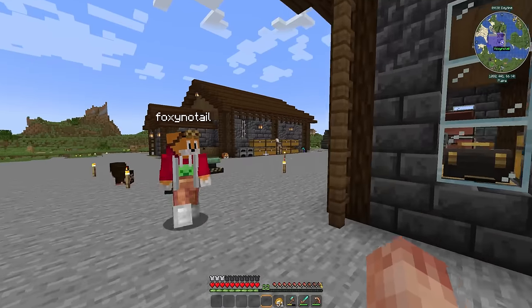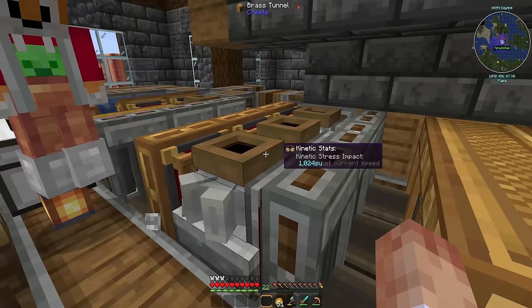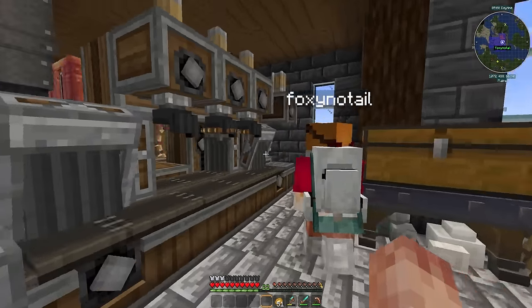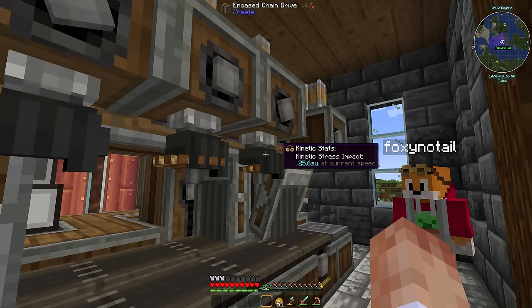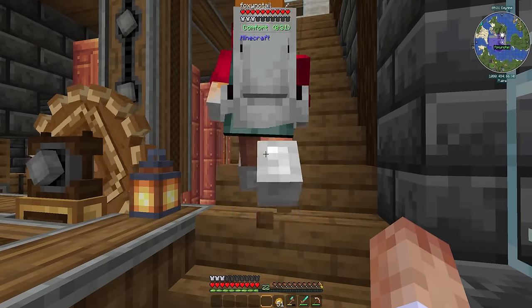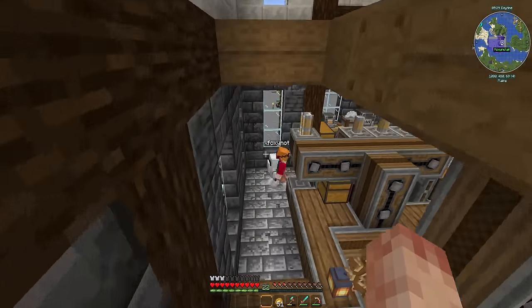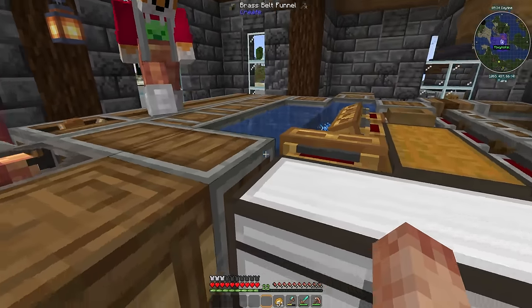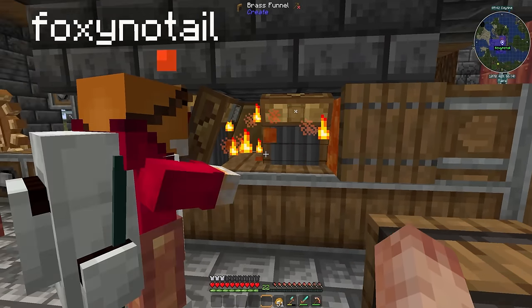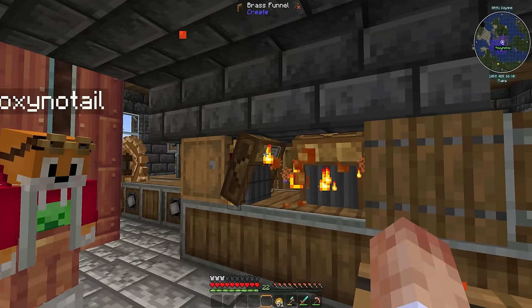Beardstone asks Foxy to show what he's done inside. Foxy explains it was a big mess before because they had no brass, but now with brass he was able to use brass funnels to completely compact everything into a much more compact system. He's also squeezed in extras: one of the go-around mechanisms for precision mechanisms, which Beardstone needed for a speed controller. There's also an automatic smeltery — you just put items in the barrel at the back, set the filter to what you want to go in, and it builds it.